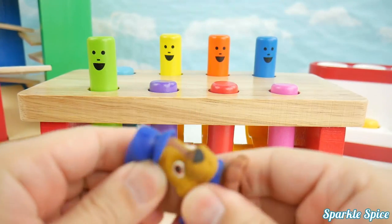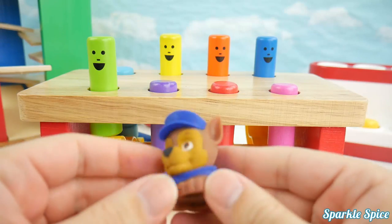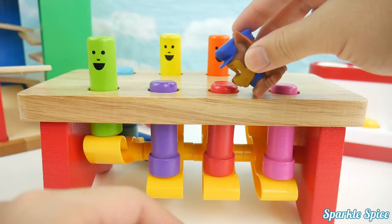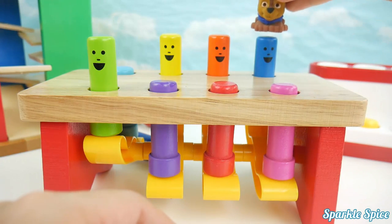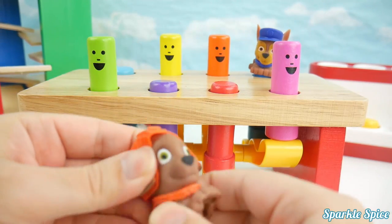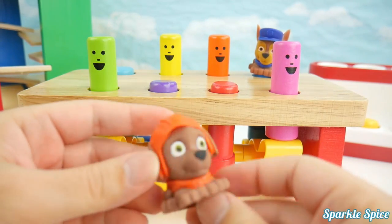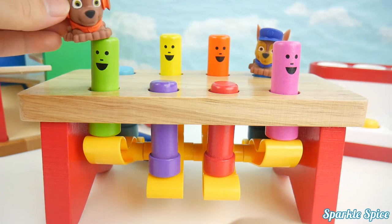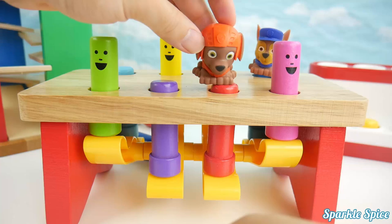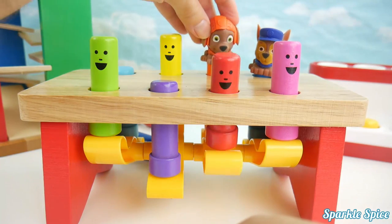This is Chase, he's blue. Where does he go? Not here, not this one, here he goes. This is Zuma, he's orange. Where does Zuma go? Not that one, no not there, not that Zuma, there you go.